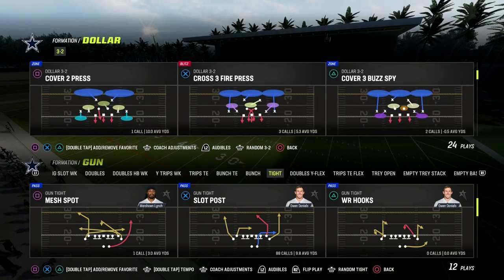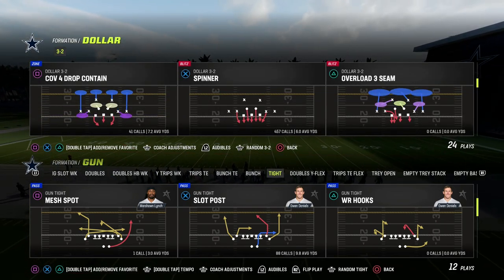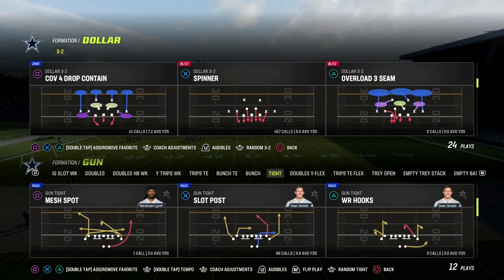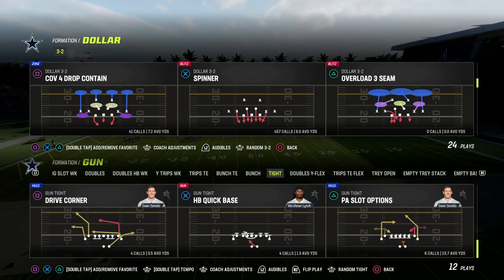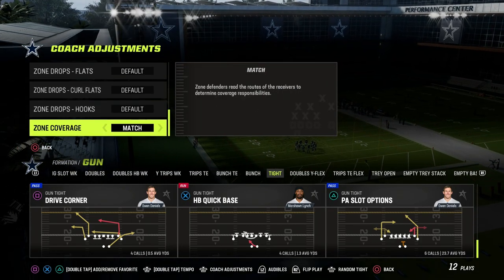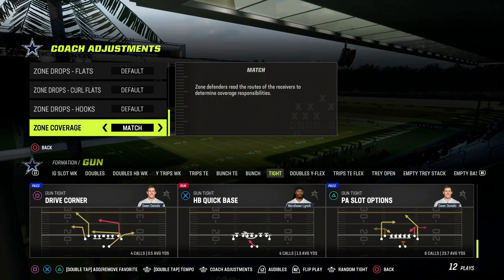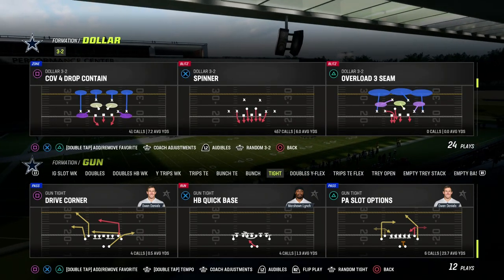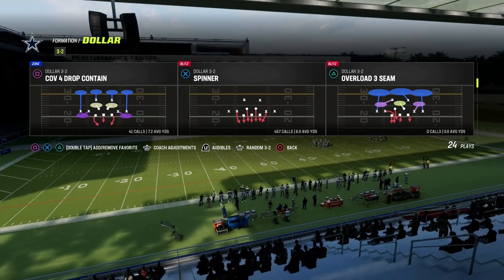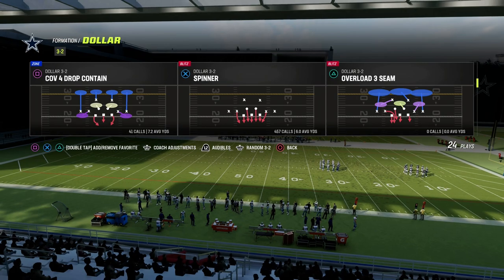Super simple. We're going to be utilizing the play Spinner. You could do this out of zone, but we're going to utilize this play Spinner. From a coaching adjustments perspective, we are not setting any coaching adjustments. The only thing I would recommend is that if you are on next gen, turn your zone coverage to match. It's not necessary, but it is helpful if you ever want to zone out players.